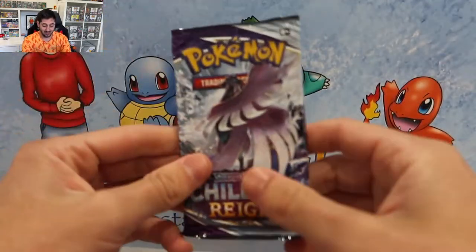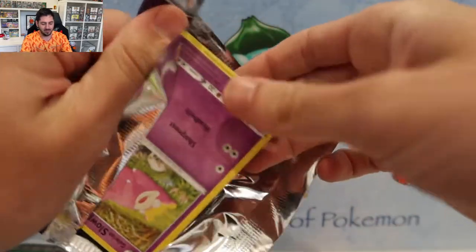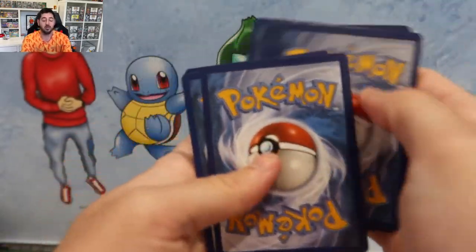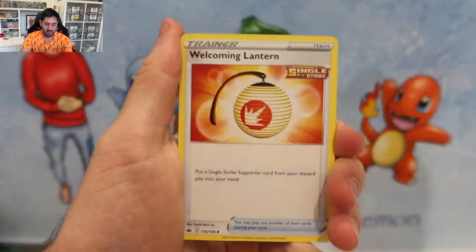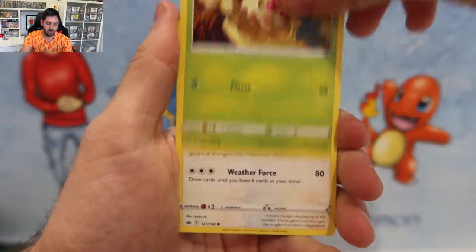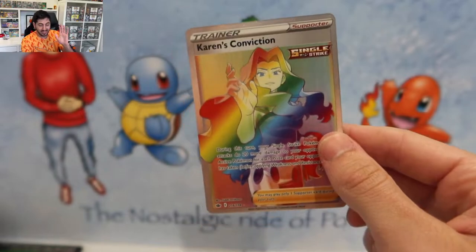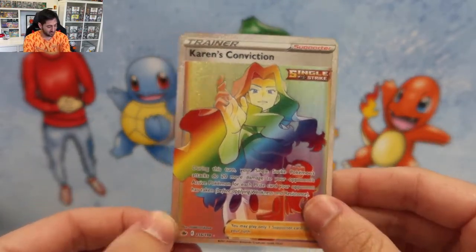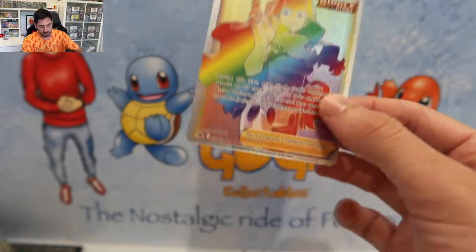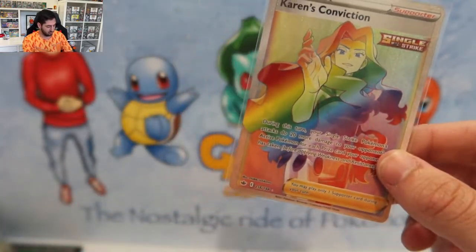So there you go guys. It's recommended that you guys just don't get them — that's my recommendation, don't get them. Lydian, Clara, Slowpoke, Cabraler, Snowrun, Weedle, Castform. Oh! Okay, alright — bit of Karen's Conviction right there. Gotta love a rainbow hit. Absolute killer. One of the common rainbows, I will be honest, but it's a rainbow. Very nice — nice little Chilling Reign hit right there guys.